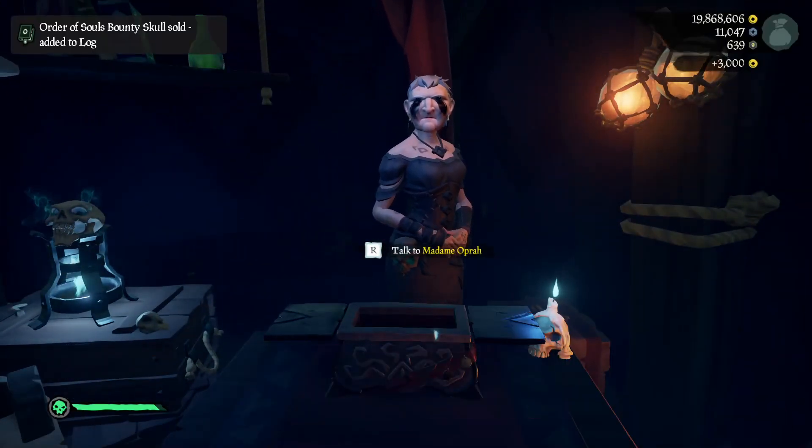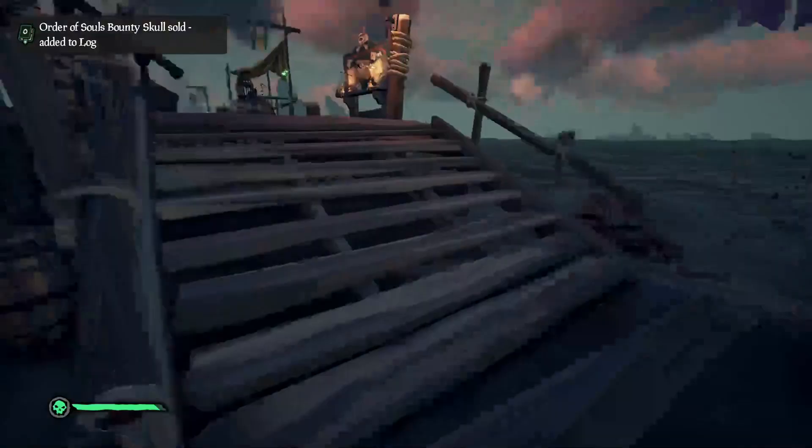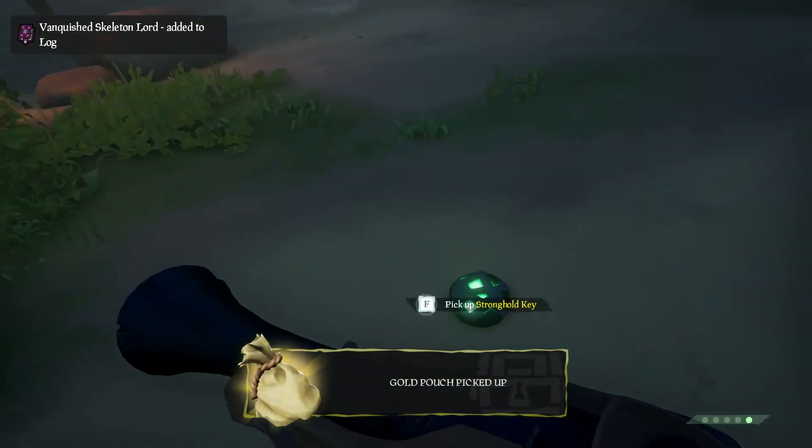The next world event you can do is a skull fort. The only difference with a skull fort, once you have completed it, is that there are various digs that you would usually have. These digs would usually include things such as the Rag and Bone crate, which aren't available in Safer Seas.